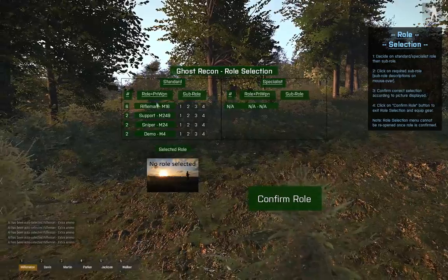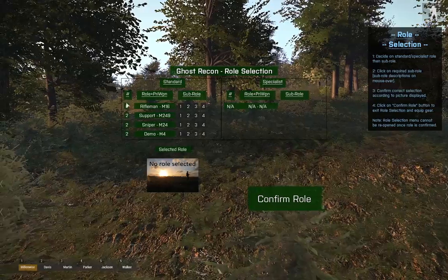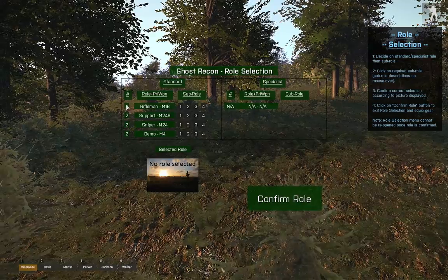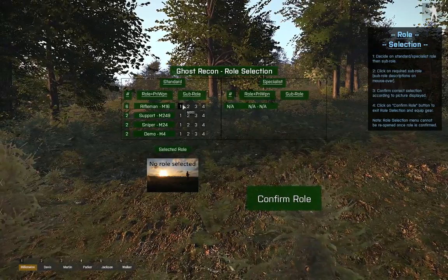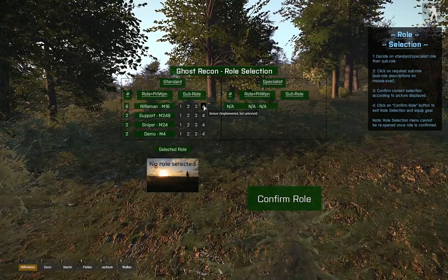You get your standard roles on the left, and you've got how many slots are available for those roles — those will update. So say one of your players picks Rifleman, the number will obviously change to five, because one of those six slots would have been taken up.